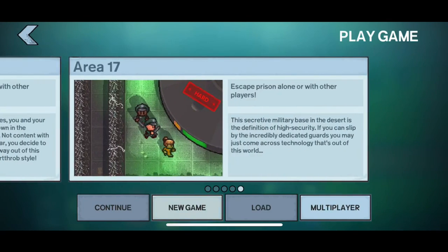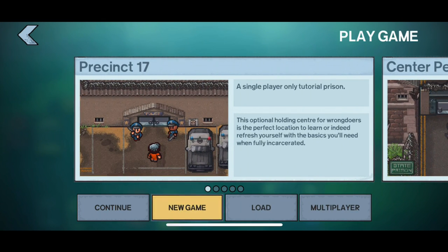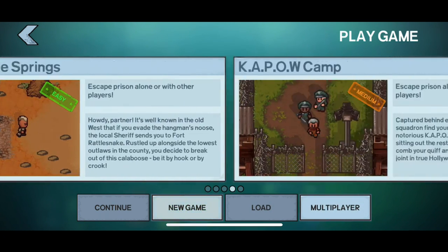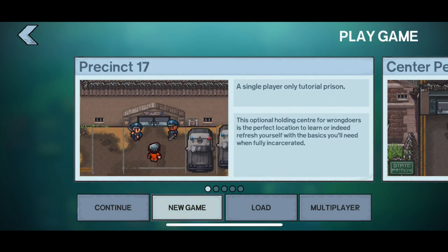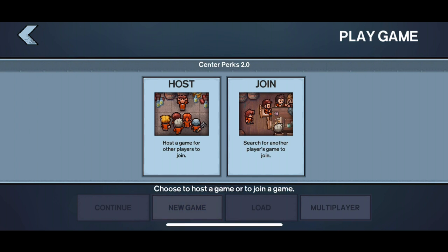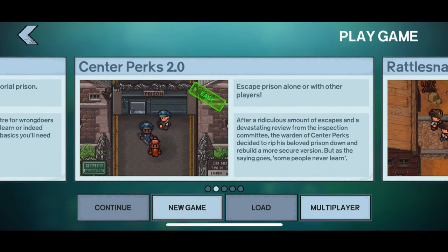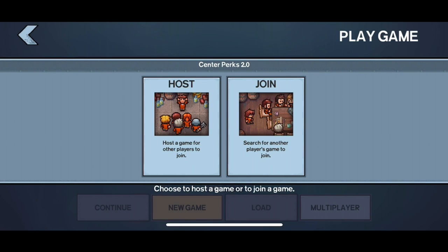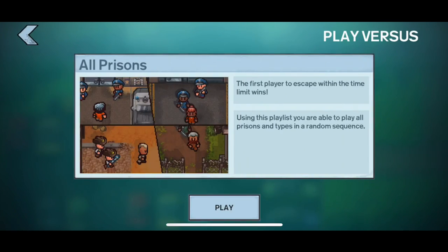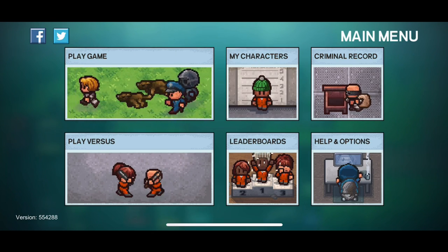We're going to go to play game just to show it off. There are a number of different areas: we've got The Precinct, which is kind of like a tutorial prison, Center Perks, 2.0 Rattlesnake Springs, Kapow Camp, and Area 17. I fully expect them to add more over time, whether paid or free. There's also a multiplayer option - you can host or join a multiplayer situation, customize your guards, search for a LAN game, and there's also Play Versus where you can battle somebody to see who can escape first.